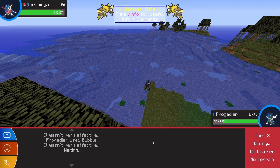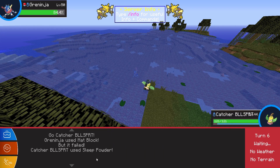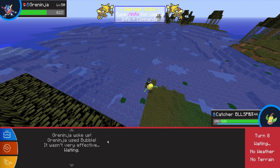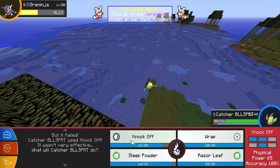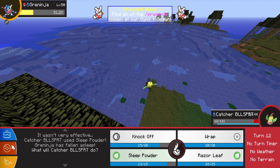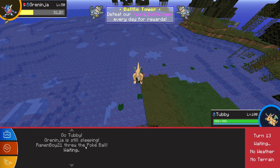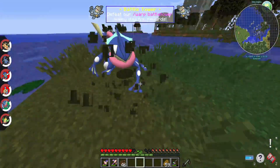We're just gonna Bubble for a little bit of chip damage. Okay, and now we send out the Catcher Bellsprout — Sleep Powder. Use Knock Off. Oh yeah, we can use a couple of Knock Offs. It's stronger than we are, so we can use a handful of Knock Offs. Alright, Sleep Powder. Switch into Tubby. Alright, now we start throwing Poké Balls. Let's go! Let's go! We caught it! We caught the Greninja first ball! We did it!